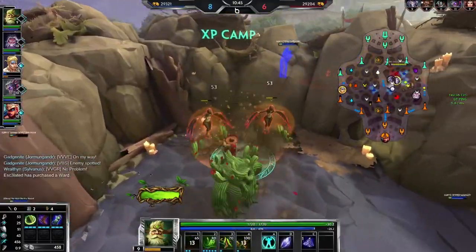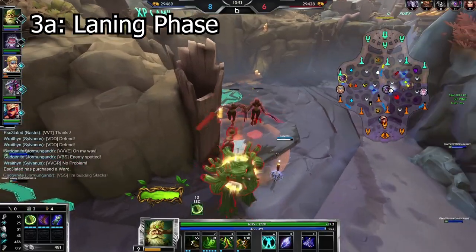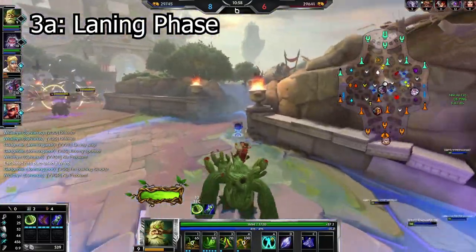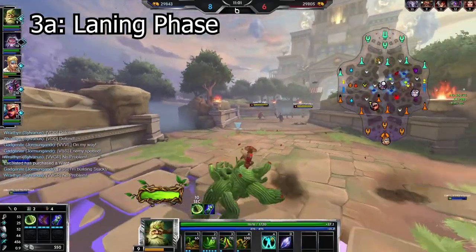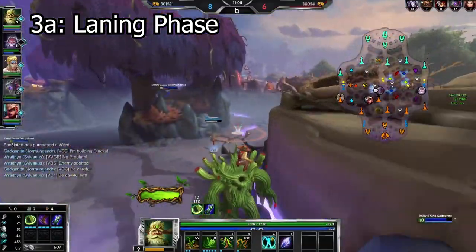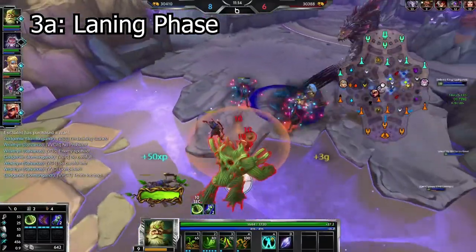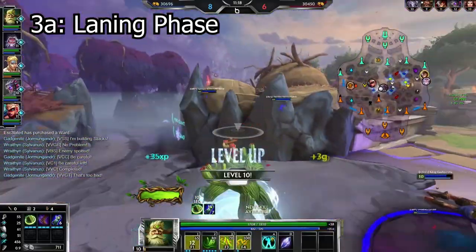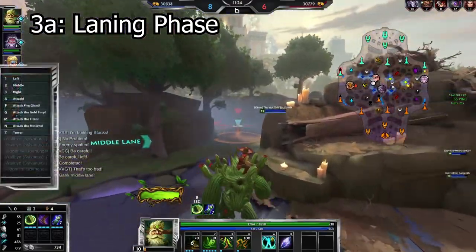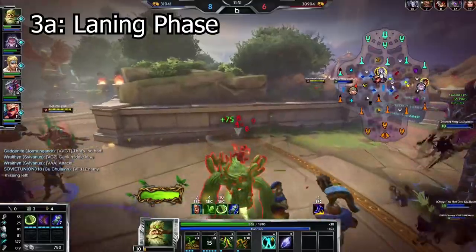Number three: knowing when to rotate. There are two sections here — laning and mid game. During Season 6, the dual lane was kind of a throwaway and supports were pretty much free to rotate whenever they wanted — they even contested the enemy jungler's speed buff sometimes. With Season 7, this has all changed. The camp spawn timers and extra harpies in the dual lane mean supports should actually stick with their carries for a significantly longer portion of the game. Whereas before you'd rotate around the six-minute mark, it is now crucial for the first 10 to 12 minutes that you and your carry are at minimum securing your chad harpy and purple buff to prevent the enemy dual lane from snowballing.